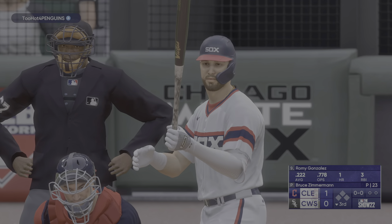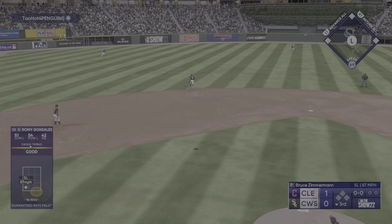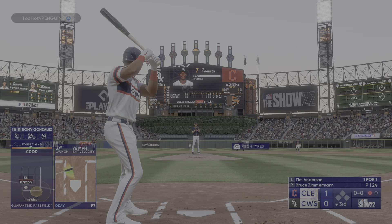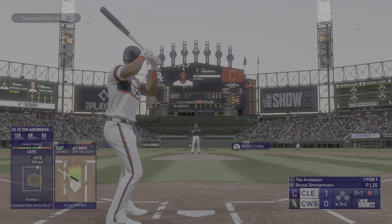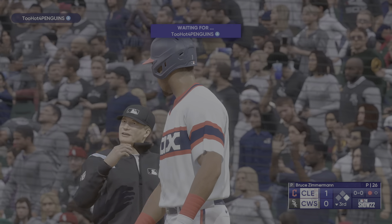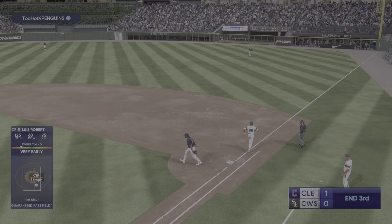Back here on the south side, bottom of the inning. Now Romy Gonzalez, the third baseman. Zimmerman back to work. High fly ball out to left center — Benintendi on the move, and there's one down. Back to the top of the lineup — the shortstop Tim Anderson reached with an infield single his first time. Fouled off, he was late. And a base hit on the line, so they get a man aboard with a one-out single. Everything came together perfectly for him right there.